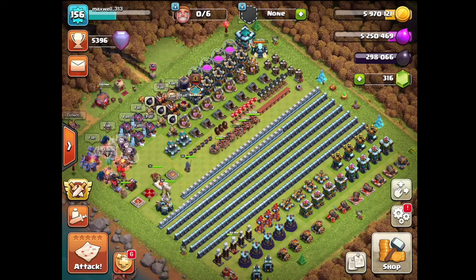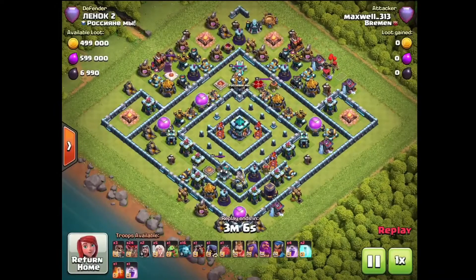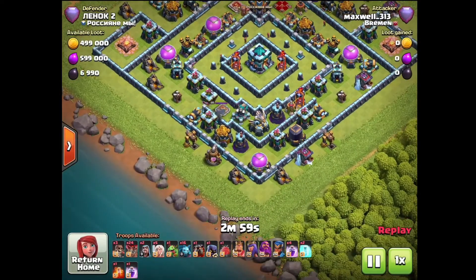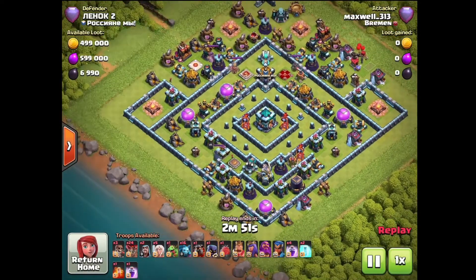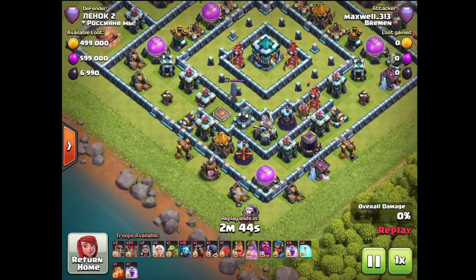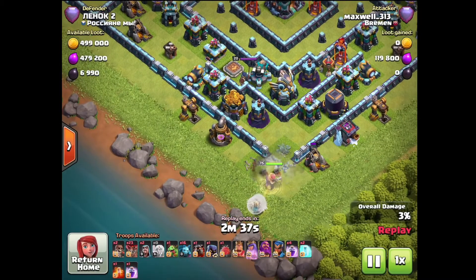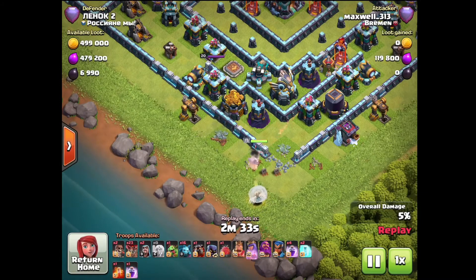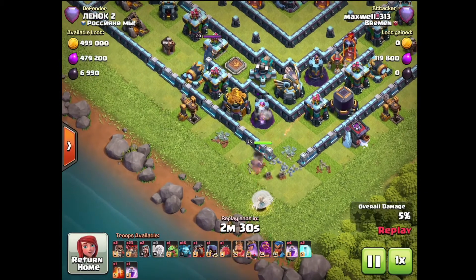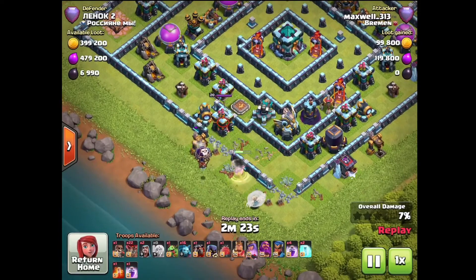I want to show one or two more attacks. Here's a triple I got using TDH's army — I tweaked it a little for my style, basically swapping five minions for a baby dragon because I like having one. The base isn't great either, which is a recurring theme — it seems like I only triple trash bases. Coming in here with the queen charge...